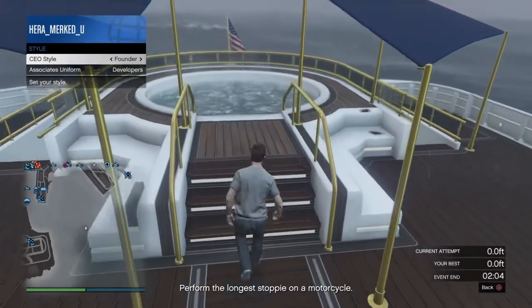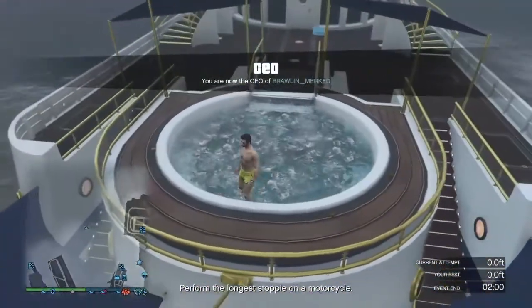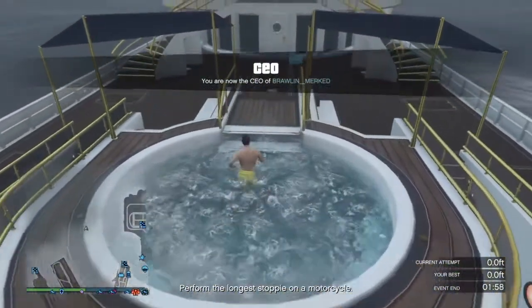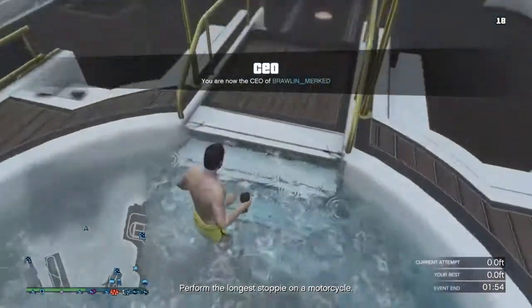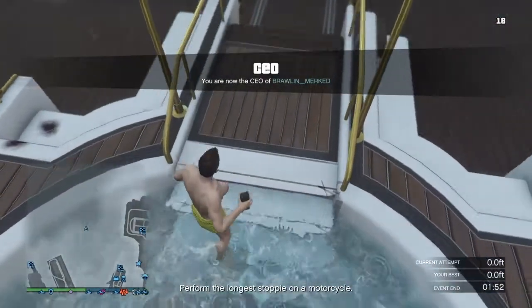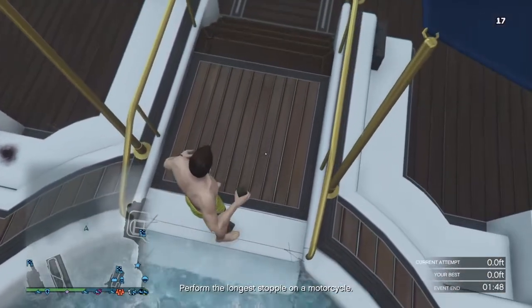I'm going to use the founder outfit, but make your way into the jacuzzi or hot tub. It's pretty much the same method as before — grab a sticky bomb, place it right here on the top of the stairs where I throw mine, and walk up to the top of the stairs.